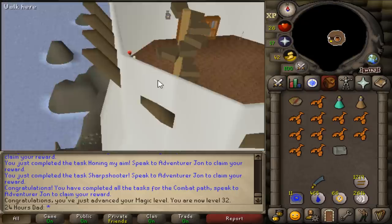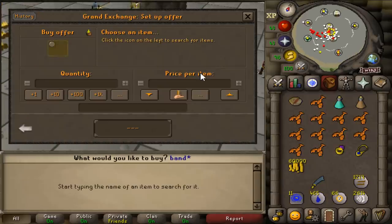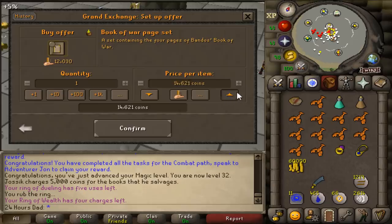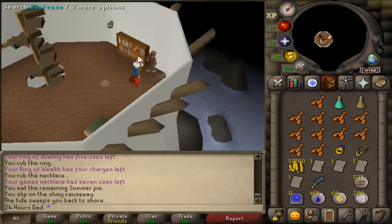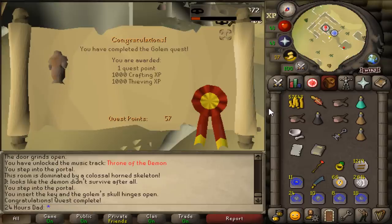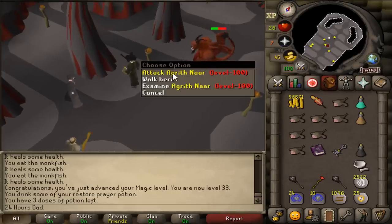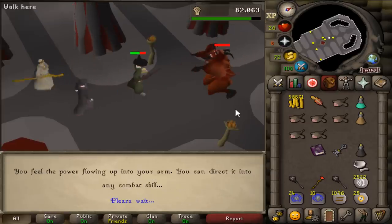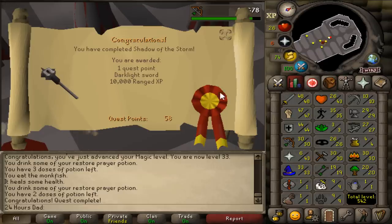From the quest rewards we can get a Bandos book — the Book of War page collection is 12k and gives decent stats. Demon Slayer is done, then the Golem, then Shadow of the Storm — trap the boss behind a torch each time his HP bar resets. We get 10k ranged experience from the final reward choice, bringing us to 30 range.